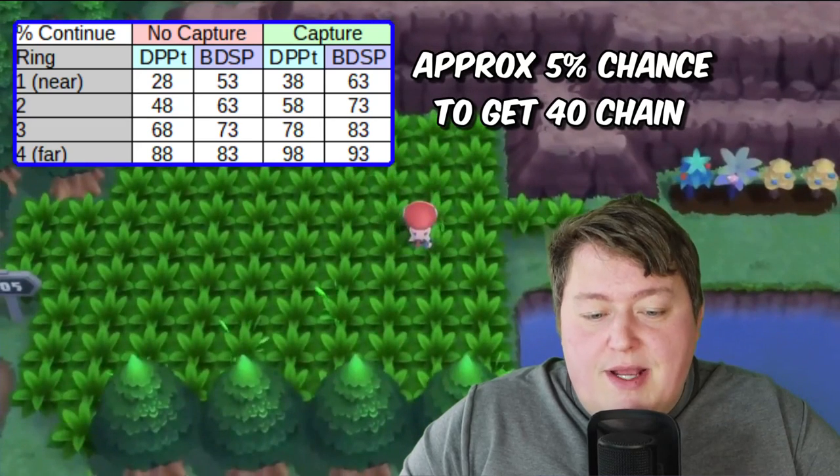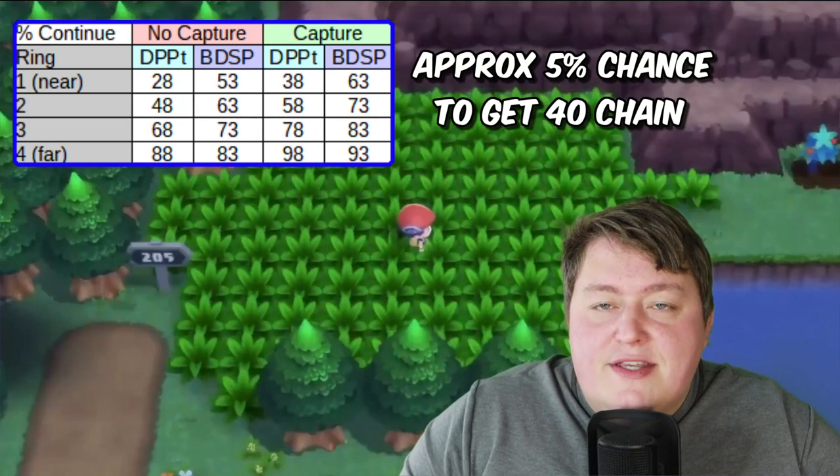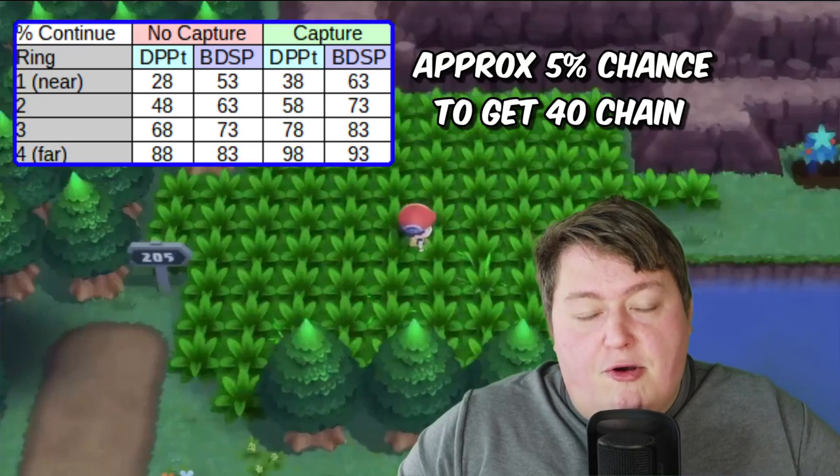You really want to use repels to make sure you don't encounter any other Pokemon along the way, and check the Pokedex to figure out what Pokemon are in the area. If you want a specific target, you need to make sure that Pokemon is in that area and accessible through this method. When you encounter your first Pokemon, you have three options: you can run, KO it, or catch it.